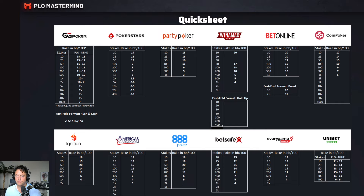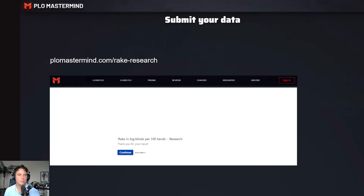Not all the numbers in the sheet are filled in, so I'd like to ask for your help. At plomastermind.com/rake-research you can submit your data and fill in the form. I think it's the most convenient way to gather a lot of information, and I'm happy to digest it and turn it into a nice-looking overview like this quick sheet. This way we can offer a lot of value to players. Don't hesitate to submit your rake info to confirm the numbers or just indicate they're in line with your findings. If you'd like to see a different site or have input on apps, we can extend this research to other sites in the future.